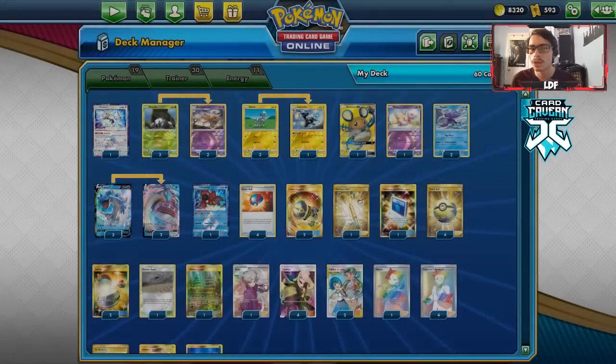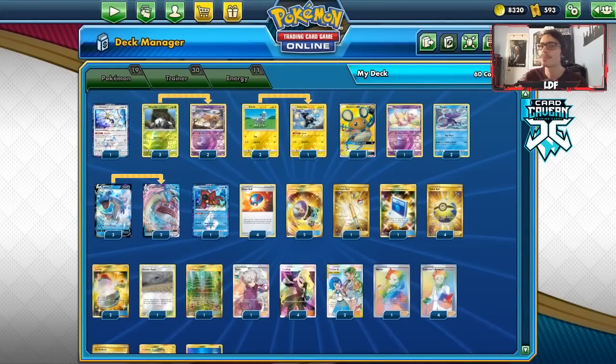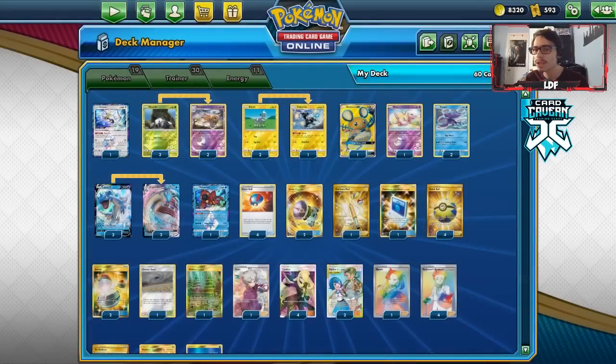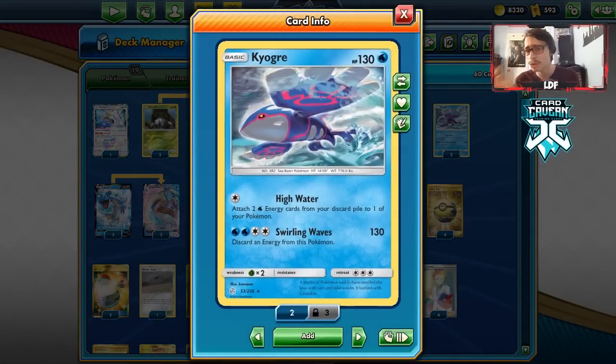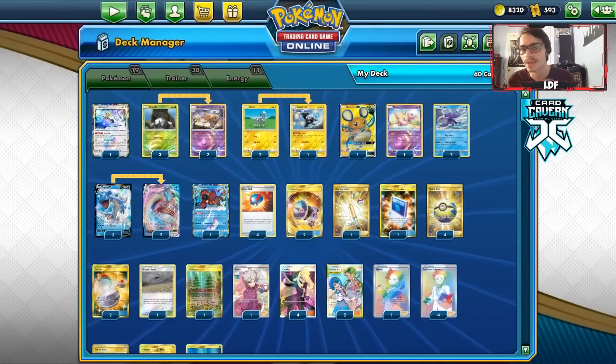We can also use Shedinja on Arceus to give up no prizes, same with Volcanion Prism Star. I have Mew in the deck and I'm playing Kyogre as a backup plan. If Arceus's Trinity Star doesn't work out, we can use Kyogre's High Water to attach energy to Lapras VMAX in the late game as another way to power up our attacker.